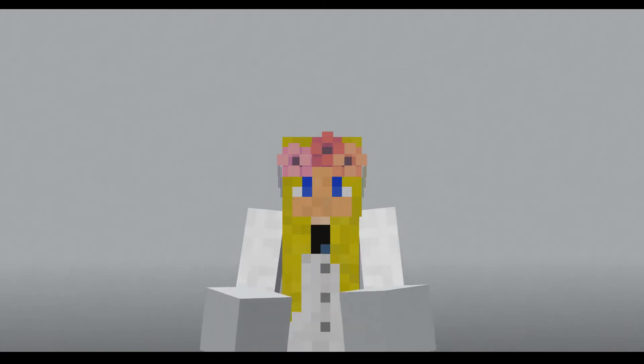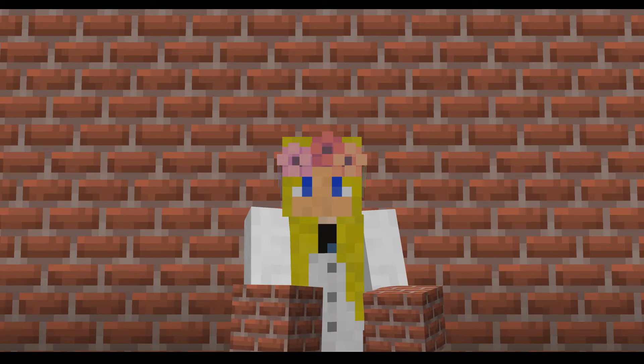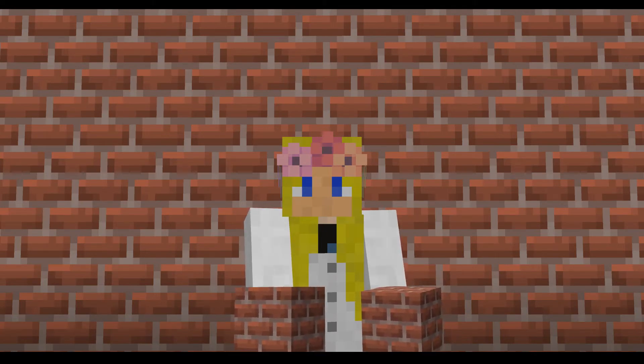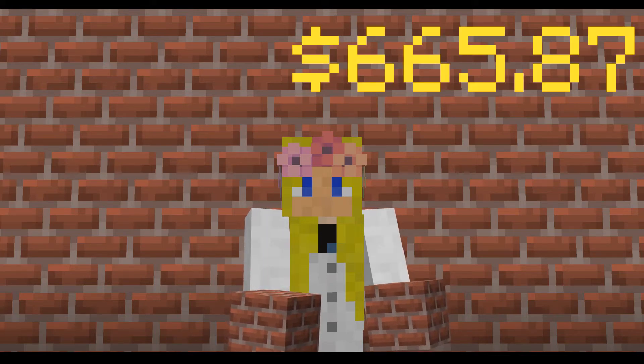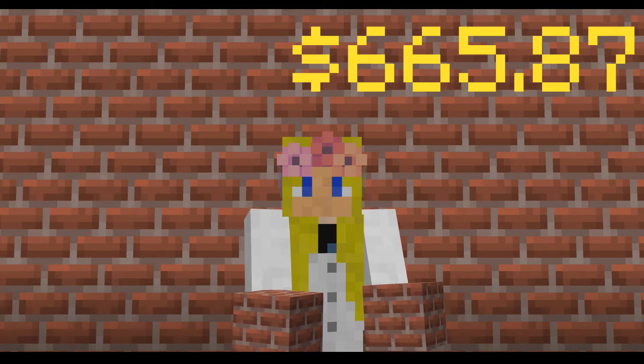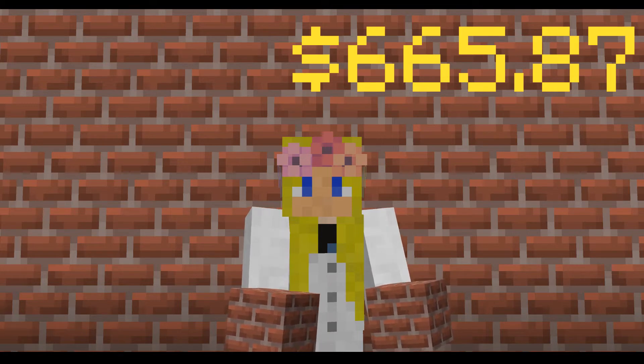At number twenty-four, we have concrete. Somewhat surprising, but for a one-metre-cubed's worth of concrete, it will cost you five hundred and eight pounds — quite a considerable jump from coal, but still quite cheap. At number twenty-three, we have bricks. It would cost you five hundred and forty-eight pounds to get a block of bricks. You would expect concrete to be a little bit more than bricks, but that's just how the maths has worked out.